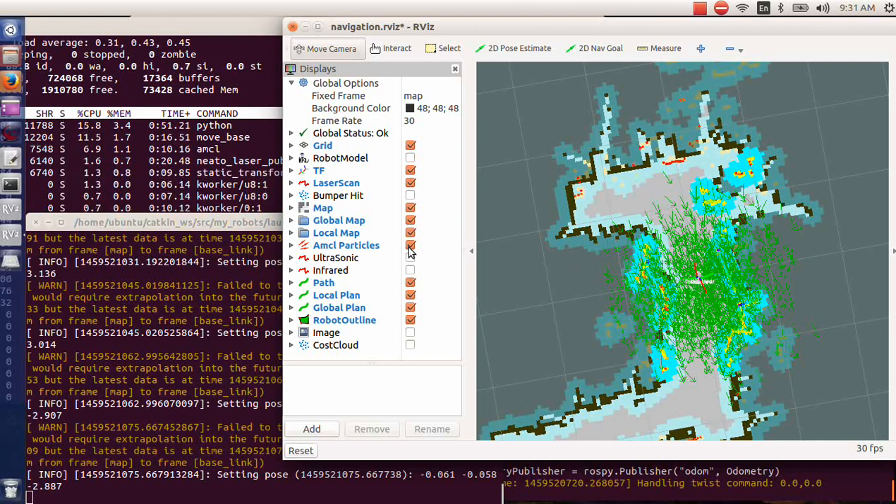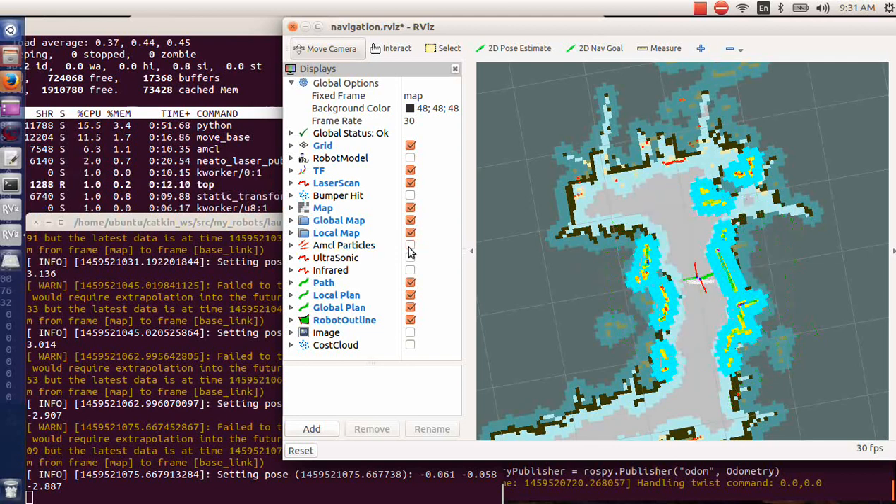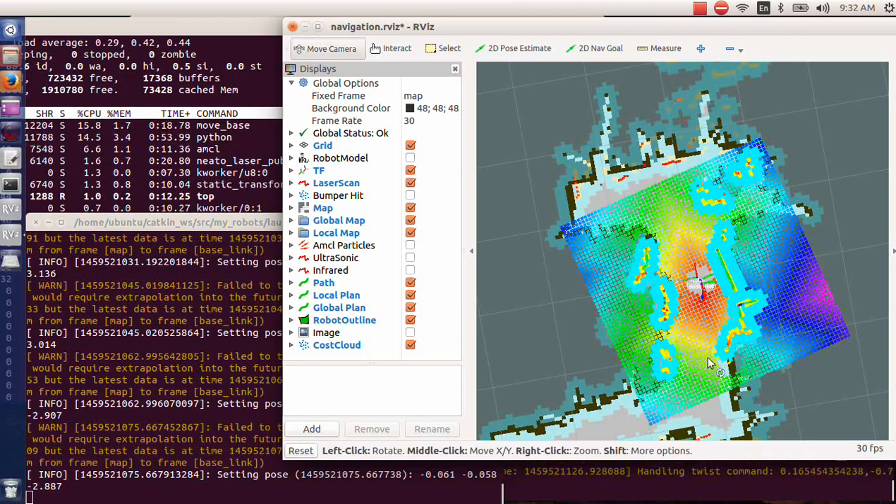MCL particle map shows it has no idea where it's at, and the cost cloud doesn't show up until we move. I'll give a goal right out in front of it. The cost cloud should show up — there it is.